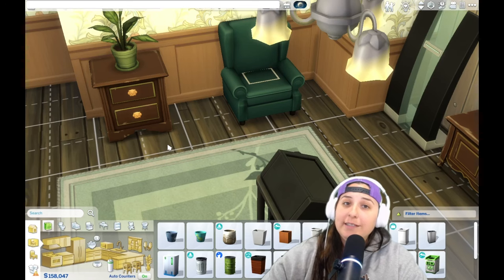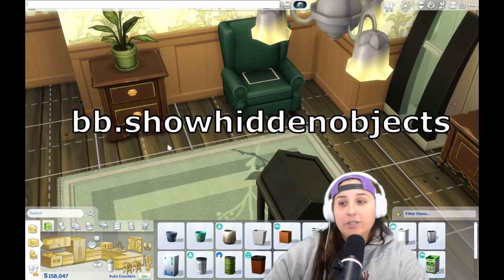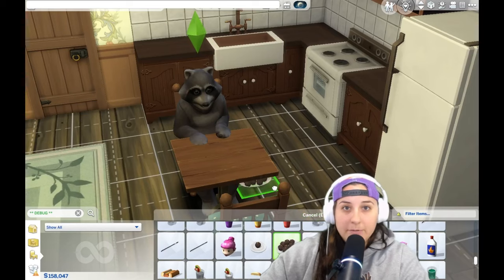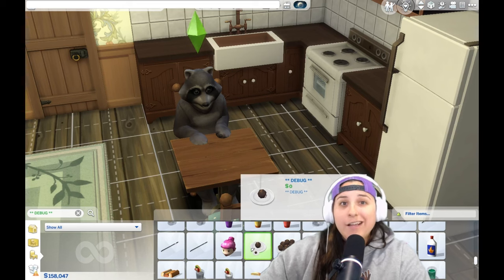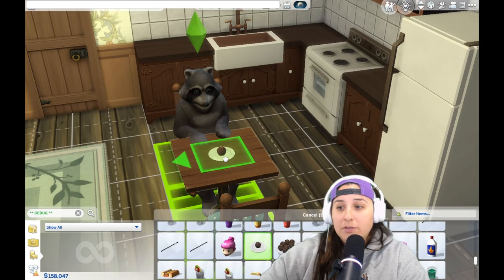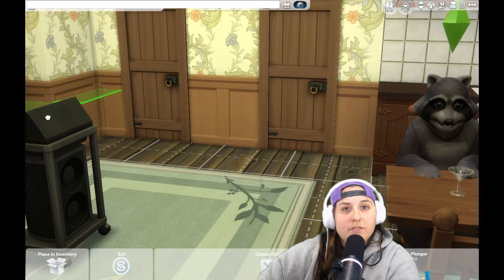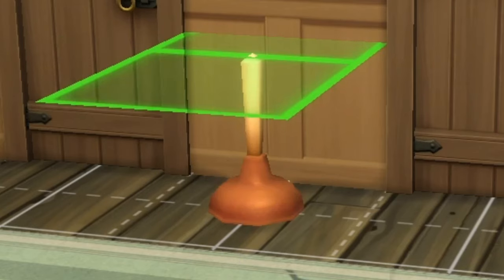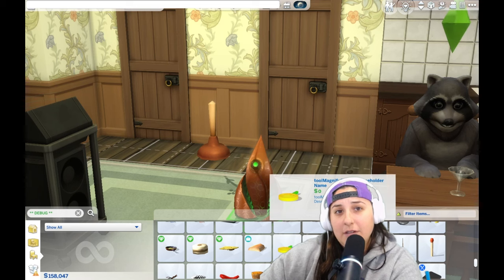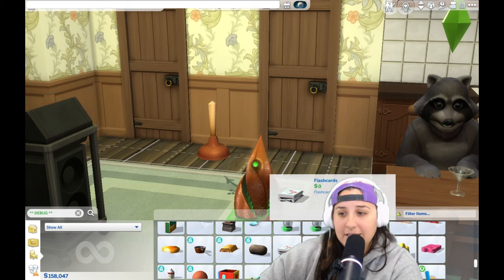Another favorite is bb.showhiddenobjects. Type in bb.showhiddenobjects and press enter, and now you're able to find debug items. You can purchase all the debug items for zero simoleons. If you're decorating a house and wanted debug items you wouldn't normally be able to purchase, now you can — like putting the world's largest plunger in your house. Depending on what DLCs you have will determine how many debug items you have, but for the most part you can get anything your heart desires. A lot of people use it for landscaping since debug plants are available too.